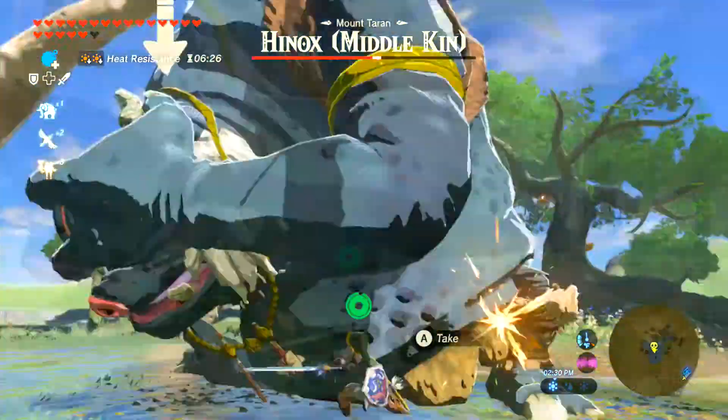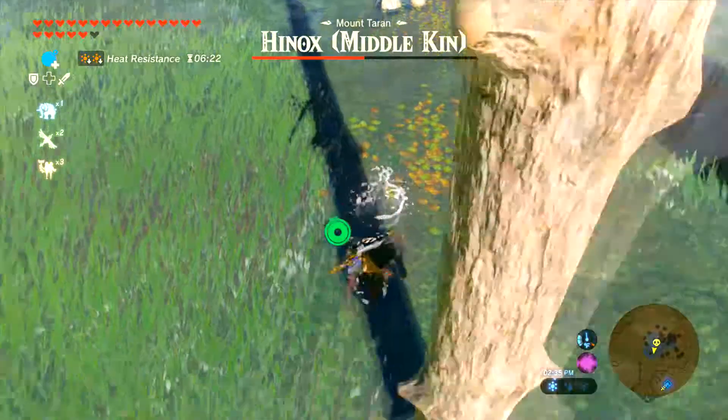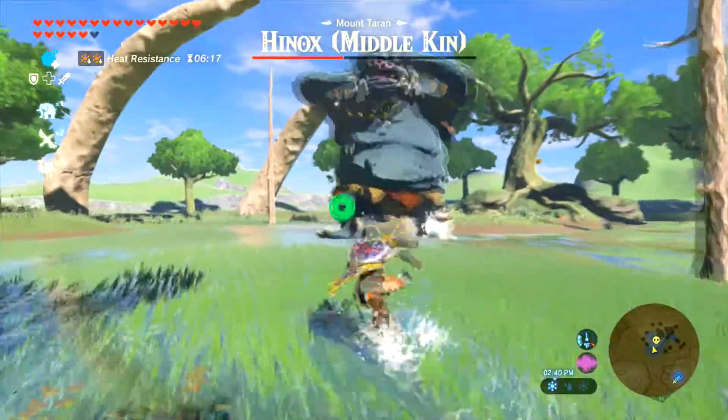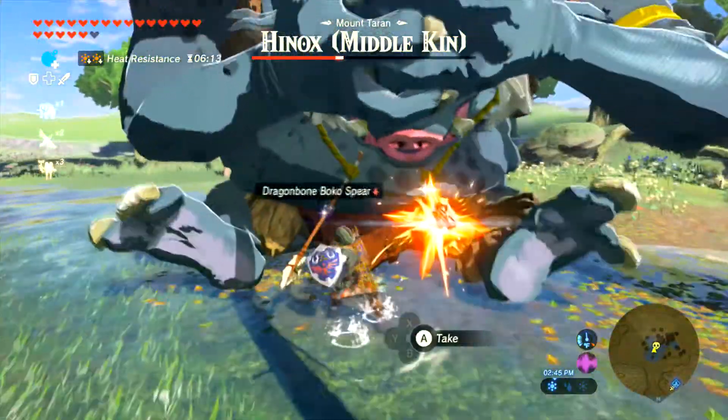Get some of your best swings in, throw a little whirlwind in there, then backflip and get out of there — because he will try to swipe. Oh, that was a good hit! I'm proud of myself on that one, it's a good shot. Repeat that process.